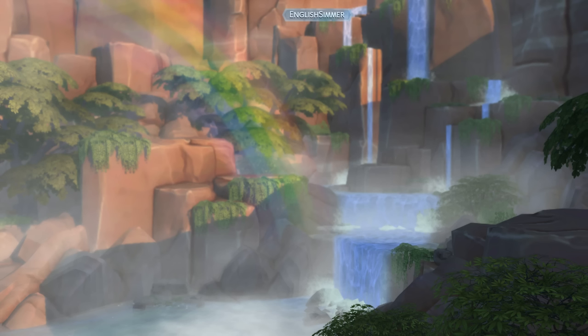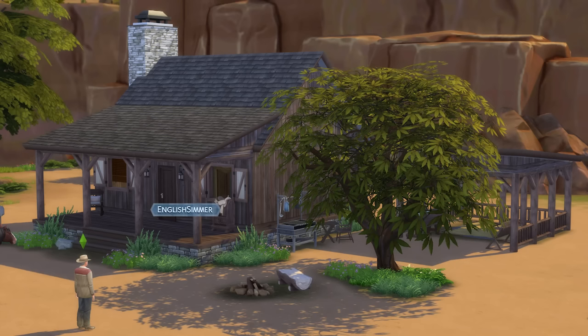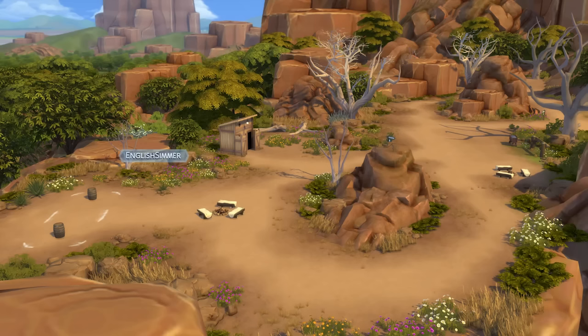There is a swimmable area in this neighbourhood — a little pond area with a rainbow over it and a waterfall. Horses cannot swim but your sims can. Horses also can't drink from rivers or ponds, which I do feel is a slight missed opportunity, especially after a long ride through a canyon.